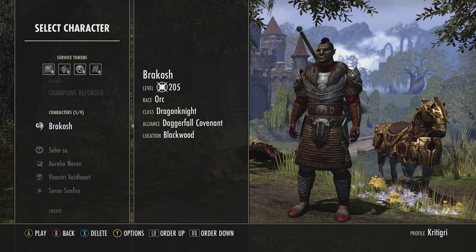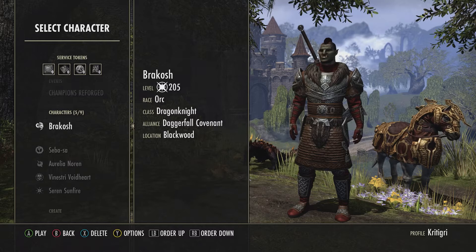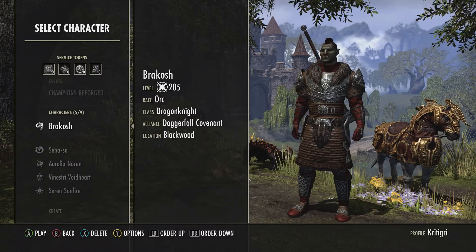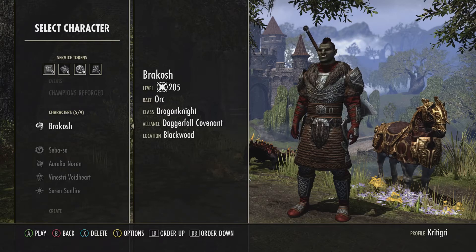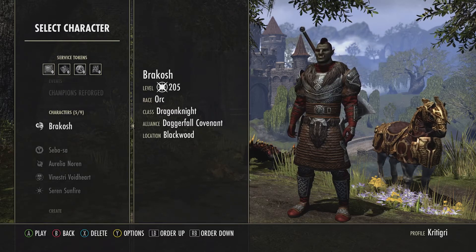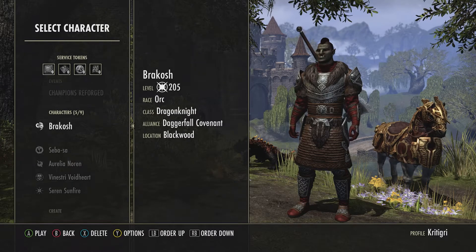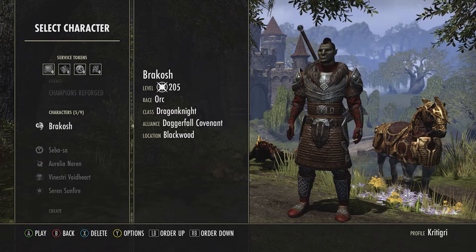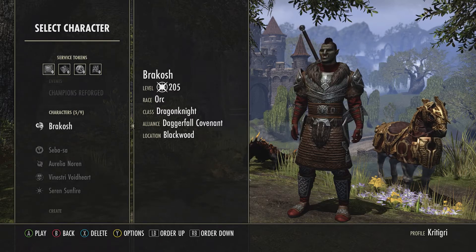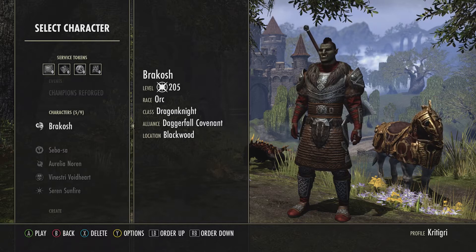Hello everyone and welcome to Episode Zero of Let's Play Elder Scrolls Online. Why zero? Because it's character creation time. This playthrough is basically going to focus on the main story of the vanilla game and the alliance zones. As of the time of this recording I still haven't fully figured out the order I'm going to do that in — I kind of want to leave the main story until the end.